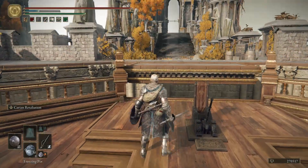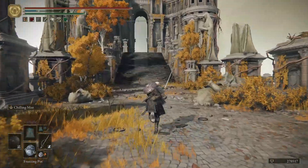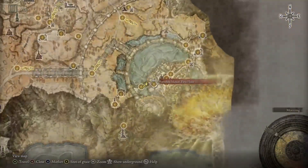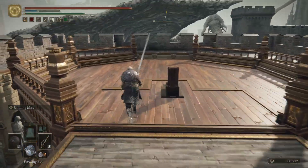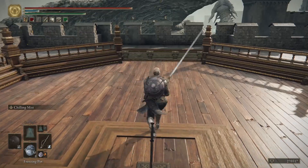Going up here is the Divine Bridge. So had you not taken the Divine Tower way back when — the Tower of Return at the Southern Weeping Peninsula — you could come here and get yourself that artifact: the Blessed Dew Talisman, the one I abuse a lot to keep my health going because I chat way too much.